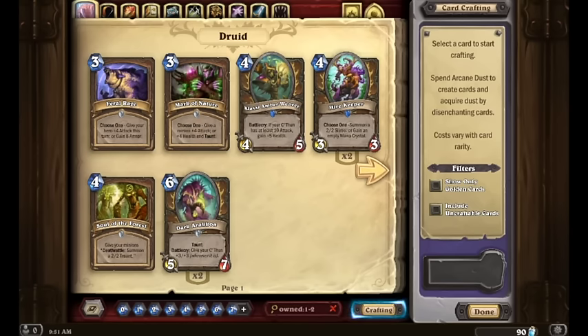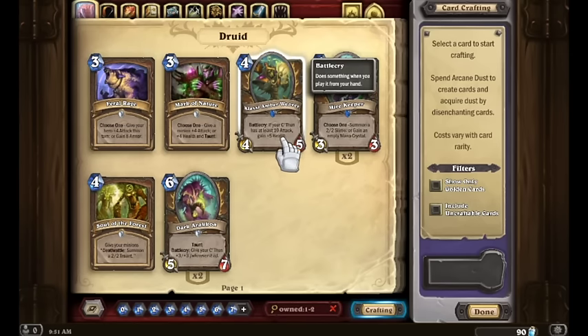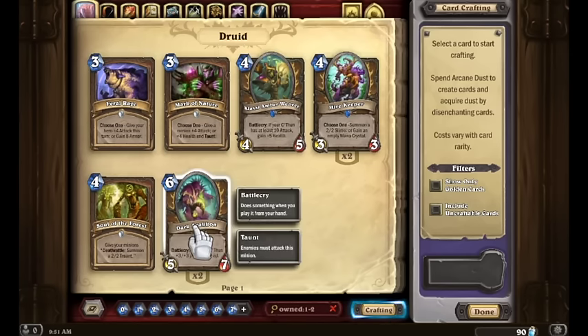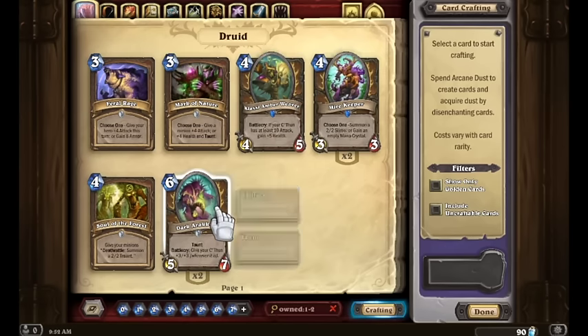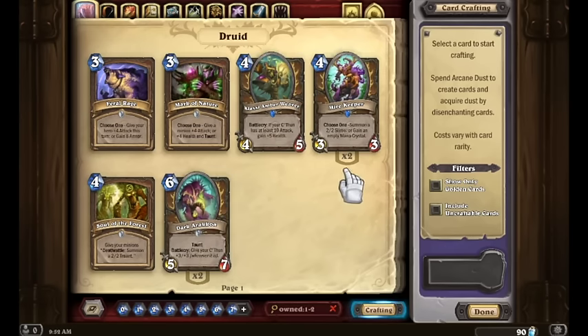For the Druid cards, we've got a Feral Rage, a Mark of Nature, an Klaxi Amber Weaver, two Mire Keepers, Soul of the Forest, and two Dark Arakoas. Already we've got some pretty good cards here that would promote making a nice C'Thun Druid, which is pretty solid.